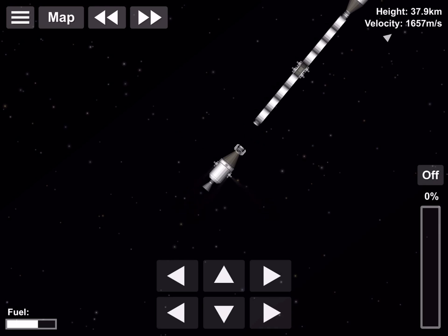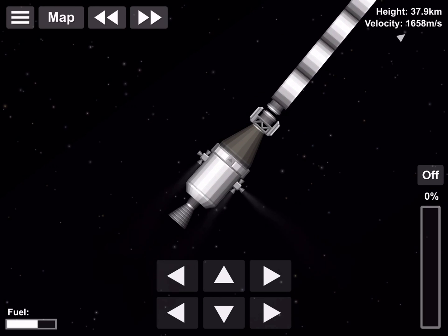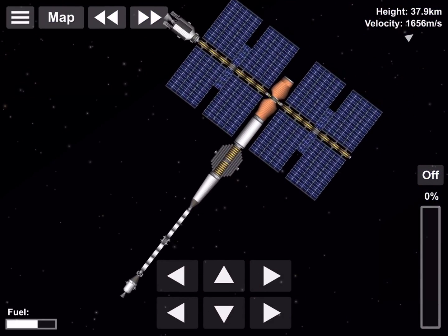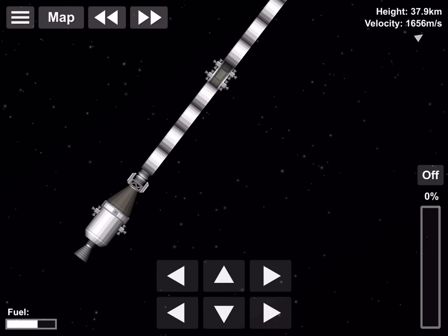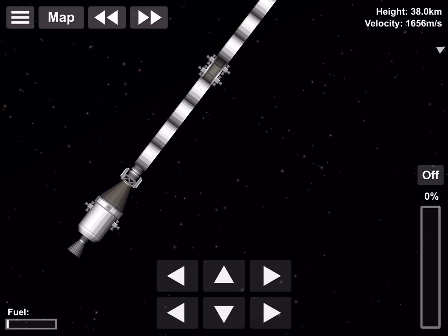I did dock without RCS in my Saturn 5 video, but seriously, dock with RCS — it's so much easier. Here we are docking; you want to get your docking ports nicely aligned, because if they're misaligned they won't attach. This is my double helix station. I'll put a poll in the top right corner asking what type of video you want next week — adding a segment to the space station or something else.